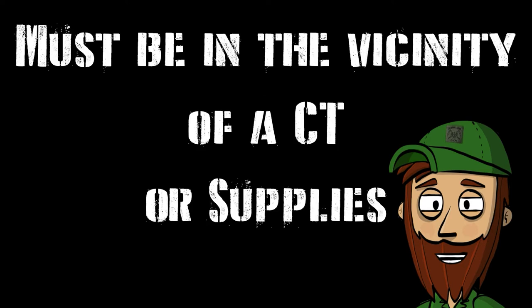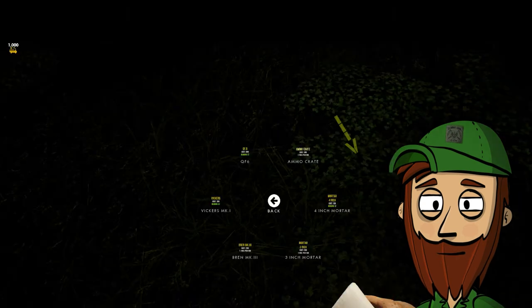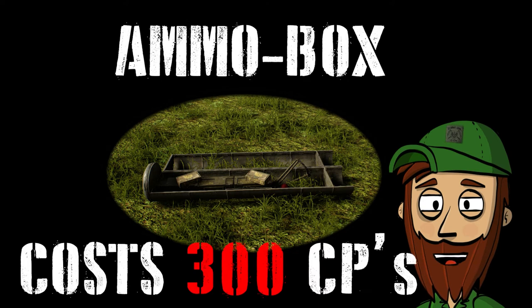Quick note: you must be in the vicinity of a CT or supplies, indicated by the yellow indicator with numbers in the top left of your screen. Now from the top right down. 1. Ammo box — does as it says, provides ammo for our troops. They cost 300 CPs.